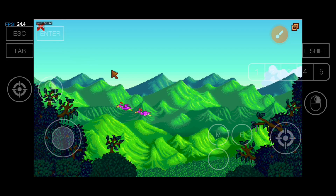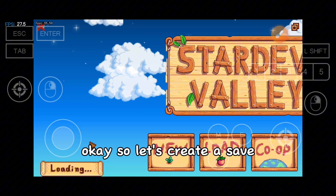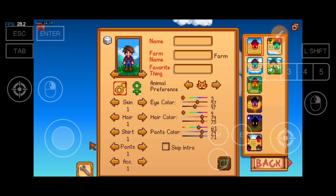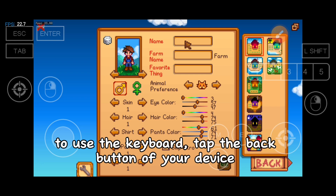Okay, so let's create a save. To use the keyboard, tap the back button of your device.